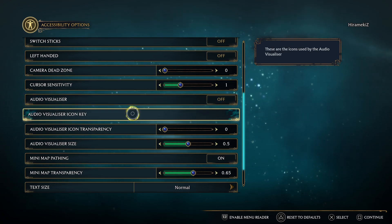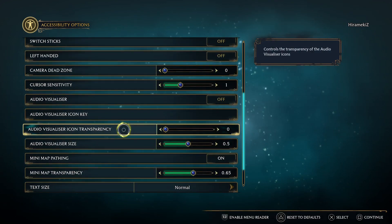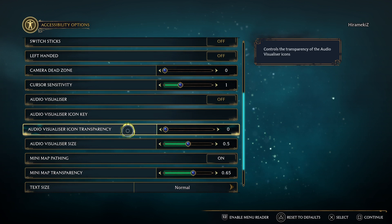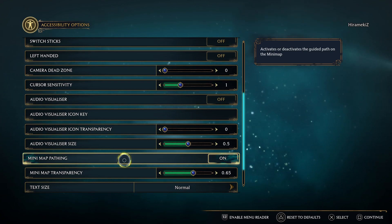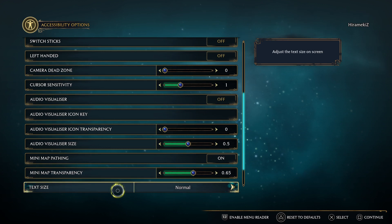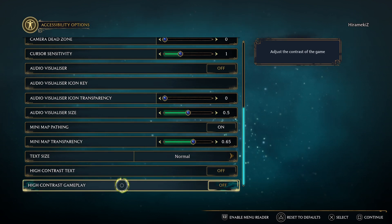Audio visualizer icon key — what is this? I don't think I need to change that. Audio visualizer transparency — I really don't know. Minimap pathing — yeah, that's fine. Minimap transparency. Text size — normal. High contrast — okay, I think that's fine.